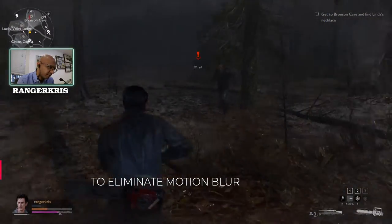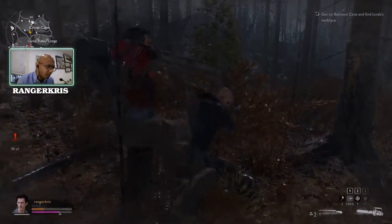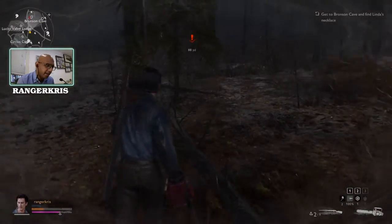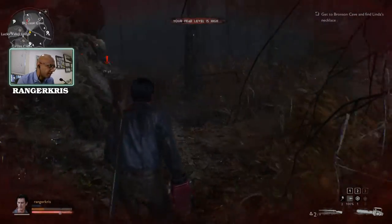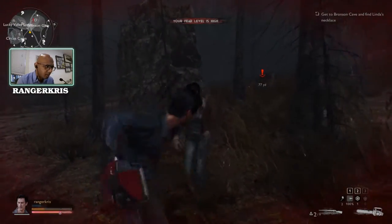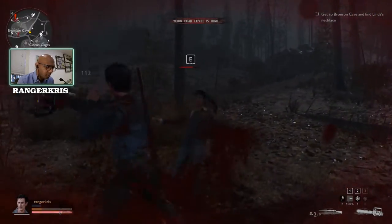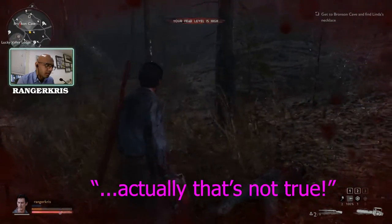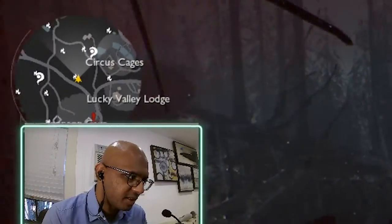Hit shift to run. If you hit a directional key and your heavy attack, you do different attacks. Our fear is getting high so we're going to need some fire. We're going to get to one of these fire spots.